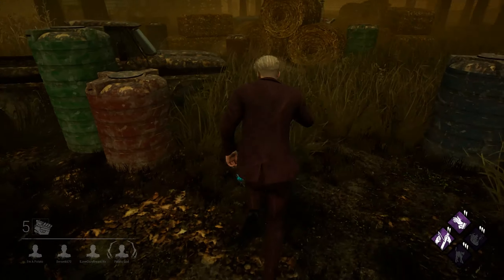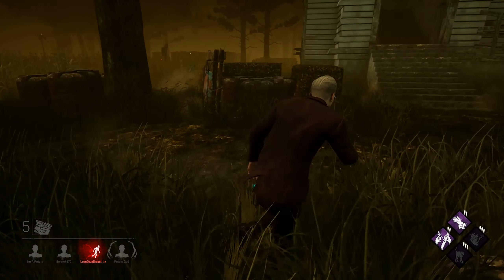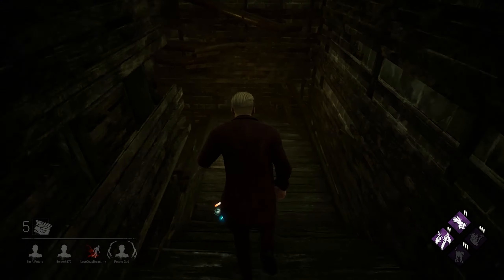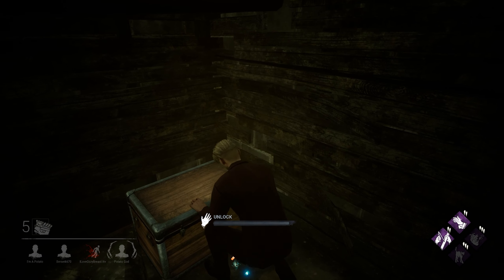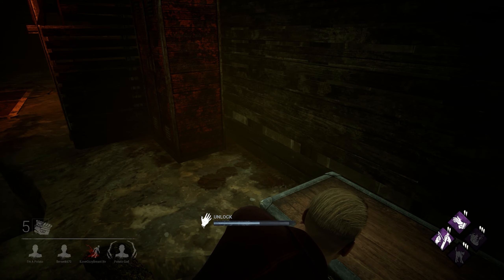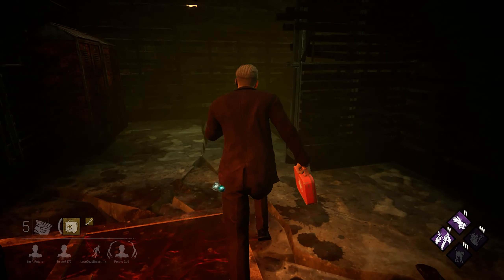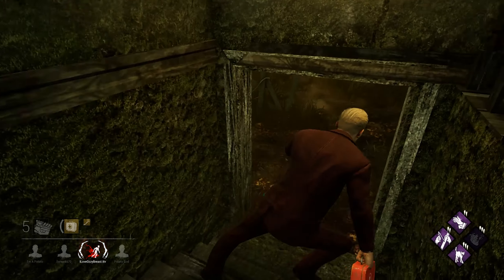I'm going to try to find a djinn off in the corner over here. Don't know what the killer is yet. Looks like Phoenix has found the killer. Maybe I can find a chest in the basement here. Hopefully nobody's already raided it. And looks like we got a chest. Built to Last is probably Felix's best perk. He doesn't have a lot of good perks — the devs kind of dropped the ball on this DLC. They gave killers really good perks and gave survivors really just awful perks. This is the only one that has some use.